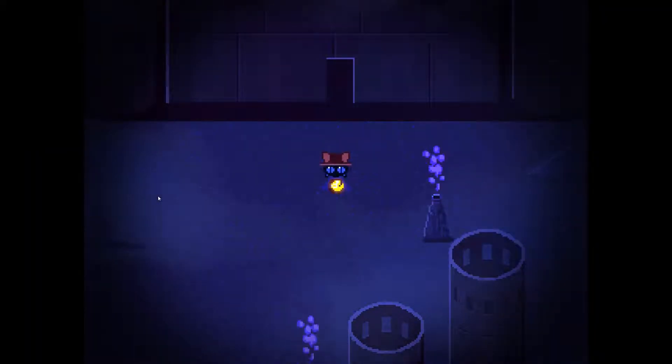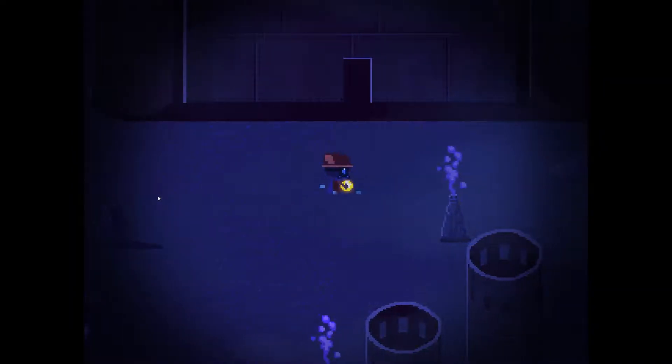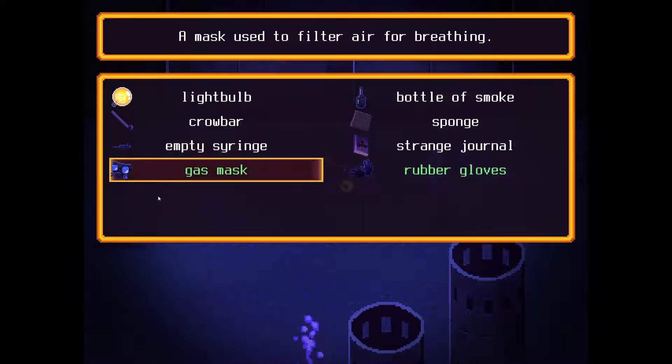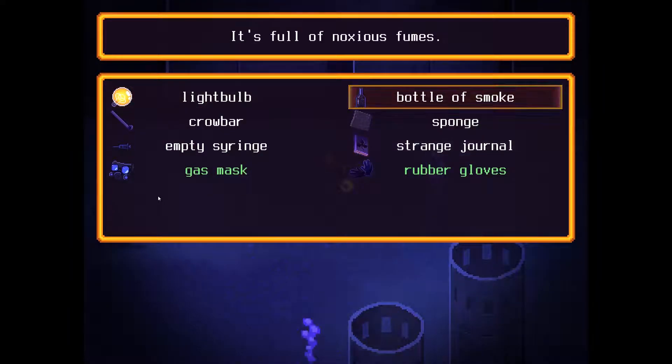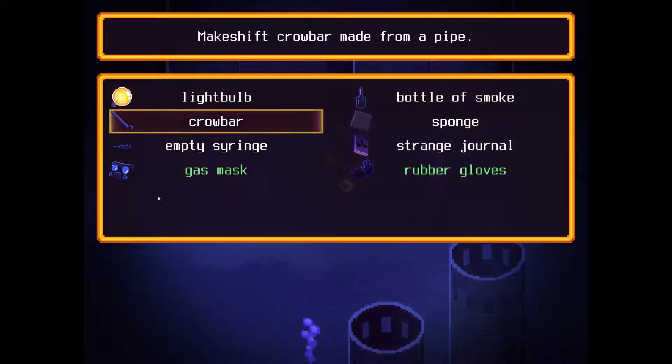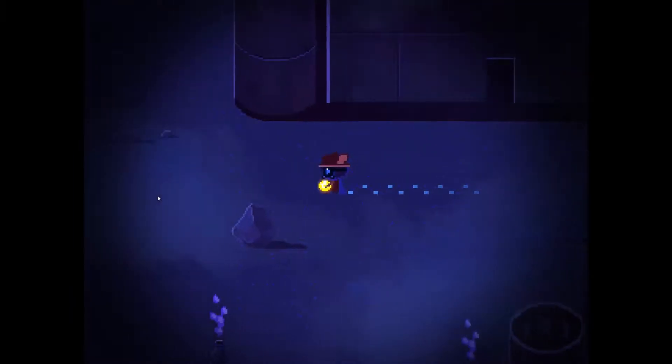What's up folks, StoogeyG here with another episode of One Shot. In the last one we combined a bunch of things — ended up with the gas mask, rubber gloves, a strange journal, a sponge, a bottle of smoke, and an empty syringe. What we're trying to do now is we just read about needing liquid phosphor, which will let us take this syringe, inject it into the bottle of smoke, shake vigorously while wearing rubber gloves, and we get to make acid.